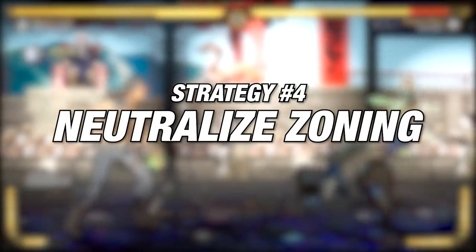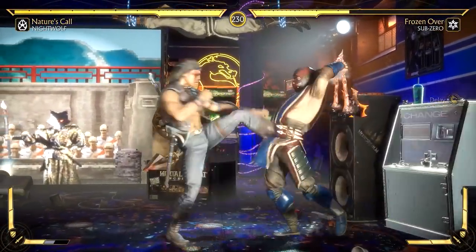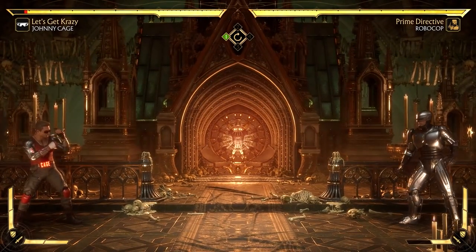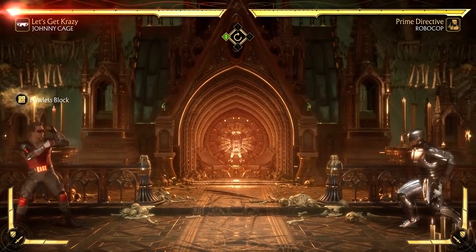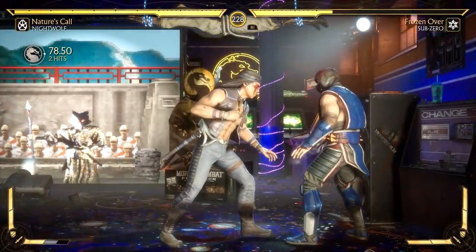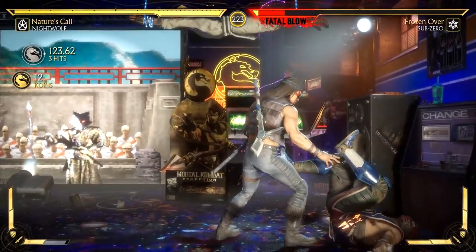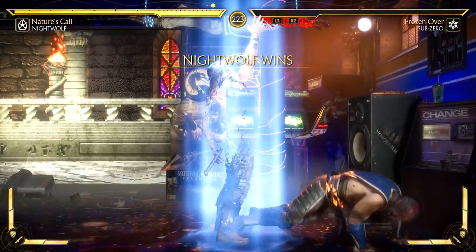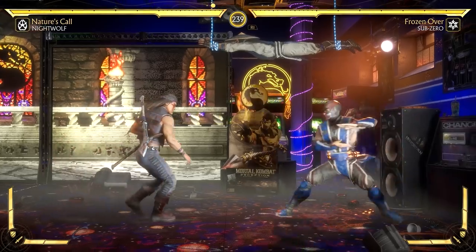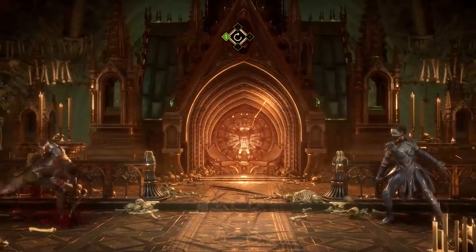The fourth approach is neutralizing projectile zoning. This is when you use flawless block to block a projectile and avoid any chip damage. Let's compare — this is when you take chip damage blocking normally versus flawless blocking it. You see the difference? This is an extremely important strategy at a high level. Honestly, it's the best way to ease into learning this mechanic. Even if you find the first few approaches challenging, it's still great to learn as it softens difficult matchups where projectiles become a problem — like Cassie's low shot, Liu Kang's low fireball, or anything similar.